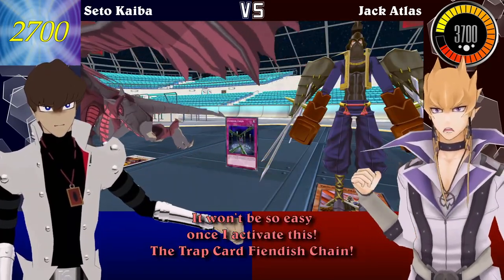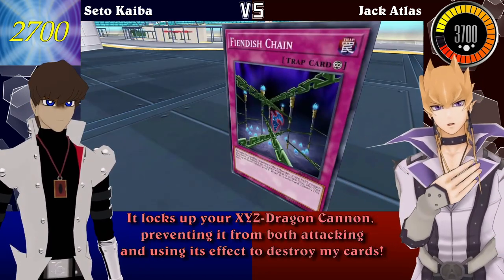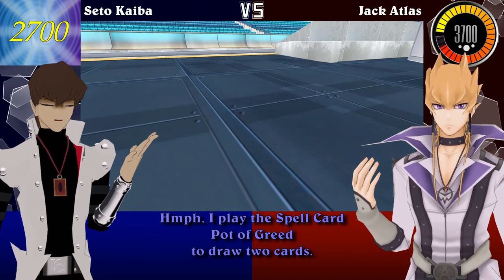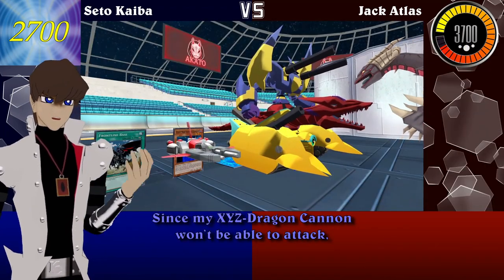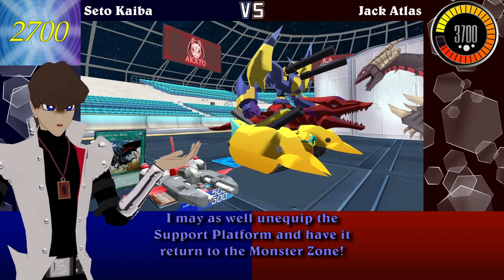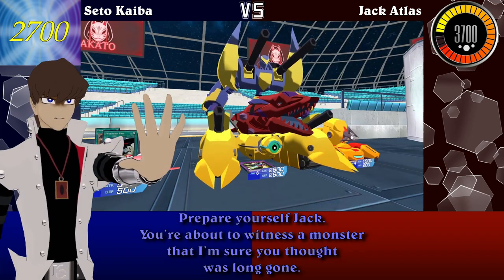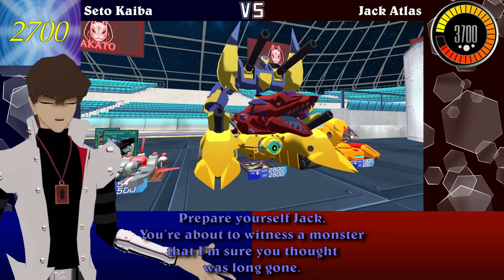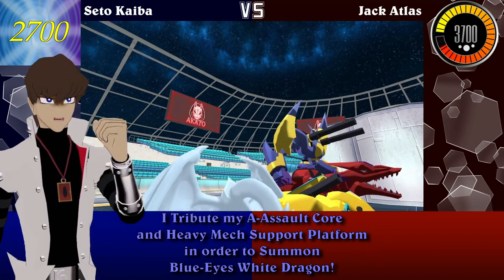It won't be so easy once I activate this — the trap card Fiendish Chain! It locks up your XYZ Dragon Cannon, preventing it from both attacking and using its effects to destroy my cards! I play the spell card Pot of Greed to draw two cards! Since my XYZ Dragon Cannon won't be able to attack, I may as well unequip the support platform and have it return to the monster zone! And with Frontline Base's effect, I special summon A-Assault Core!